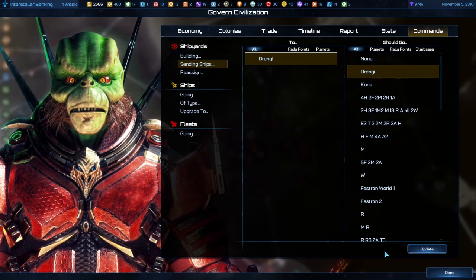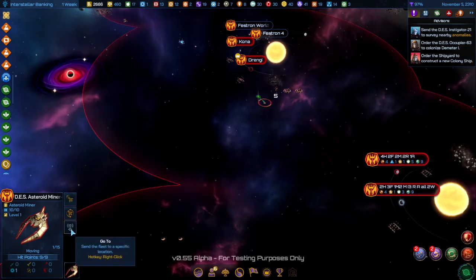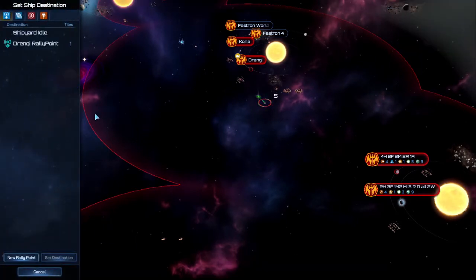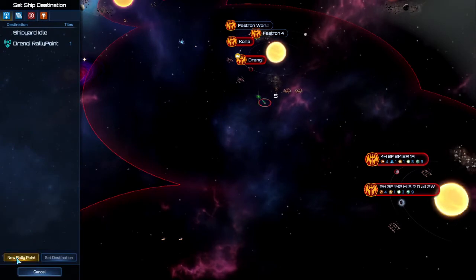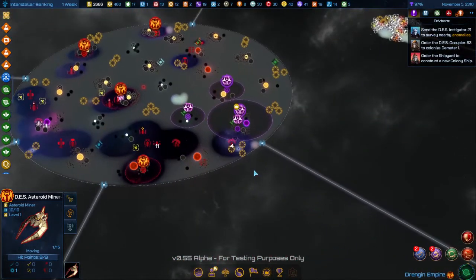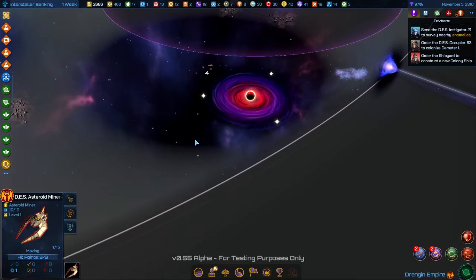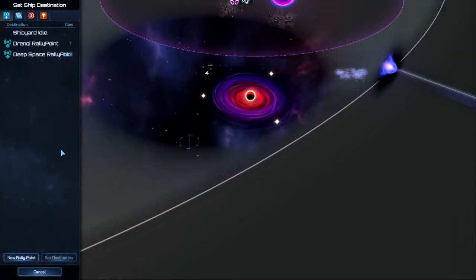Although planet Drenji will eventually get full. If you want to make a new rally point, click any ship and click the Go To button. You'll have the option to create a new rally point — click New Rally Point, go over to where you want your new rally point to be, and click again. Now the rally point is created.